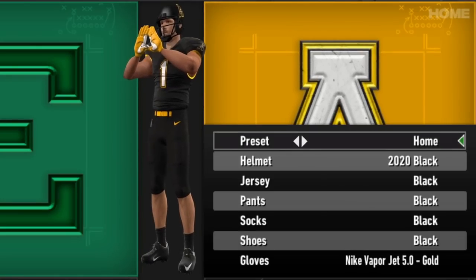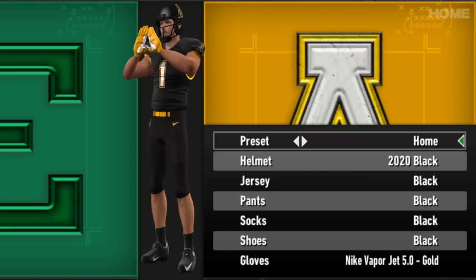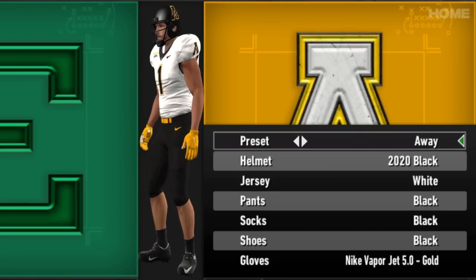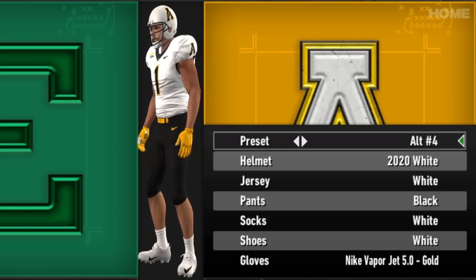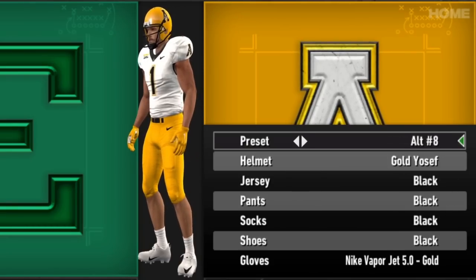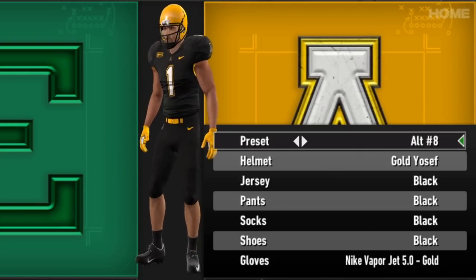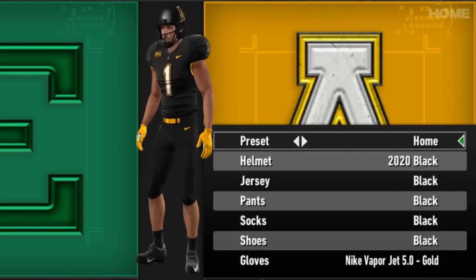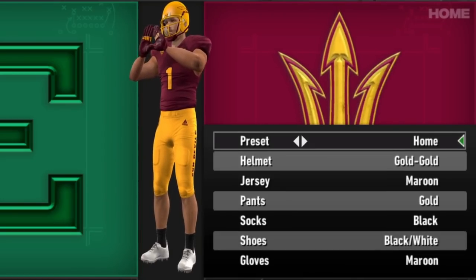Appalachian State is next. The Mountaineers already had some really cool uniforms — I love the gold and black and white combination, and App State is definitely up there among the best. They have a bunch of alternates now. Some of the uniform changes might not be massive but could just be updating to the most recent year. You can see the gold Yosef on the helmets, and again lots of different alternates — enough for an entire season or two's worth.